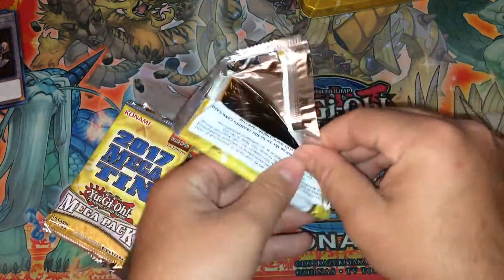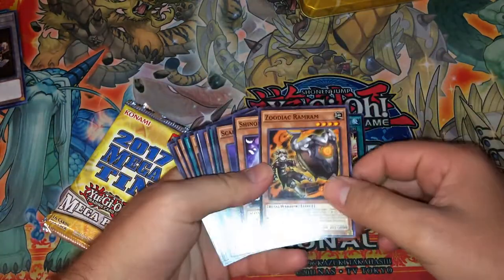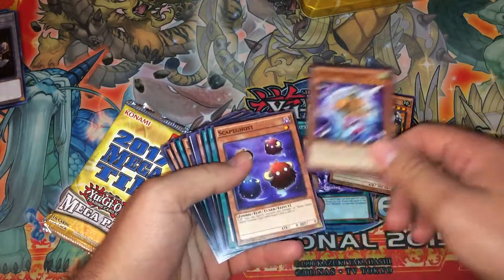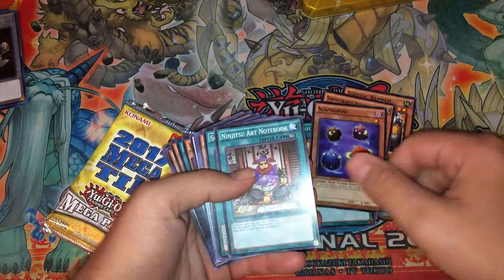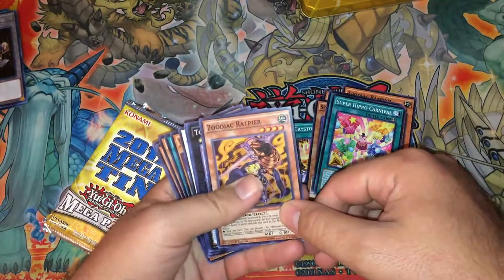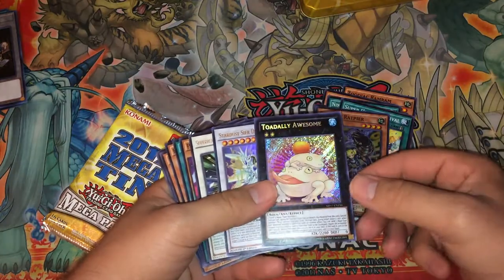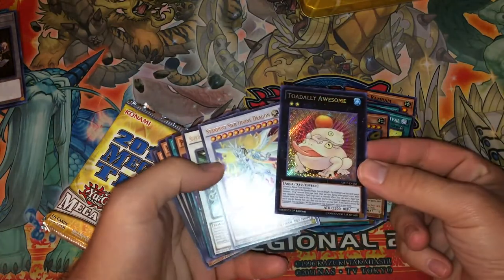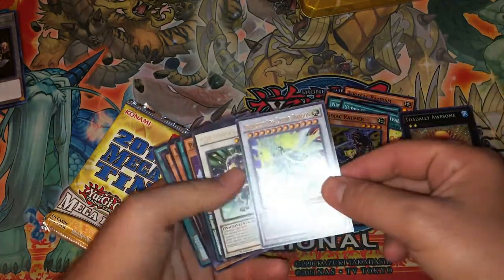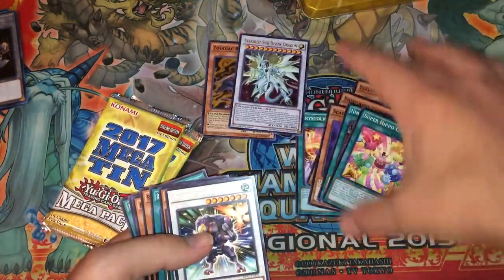We have our first Mega Tin — let's go ahead and see what we get. We have a Crystallic Potential, a Zodiac Ram Ram, a Shino Bird Pigeon, a Scape Ghost, a Ninja Art Notebook, a Super Hero Cryner. For our first Super, we have the Infamous Rapier. And our Secret Rare — I've actually been needing to get one again for my Dynamis. It's actually a good pull. And we have the Stardust Silver Dragon. For our first pack, that's actually pretty good.